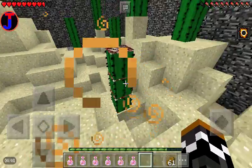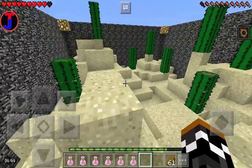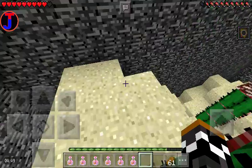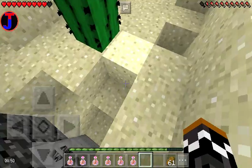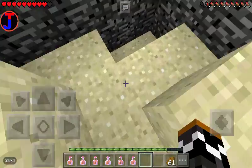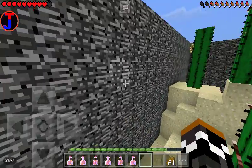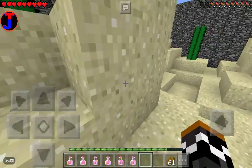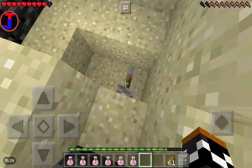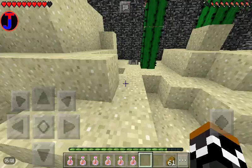Next level — a desert! Wow, look at these textures, amazing. I guess this is a bug because this is the latest version. The door is right there, so the lever has to be over here somewhere. Where could it be? If I was a lever, where would I be? Got it — that wasn't too hard.